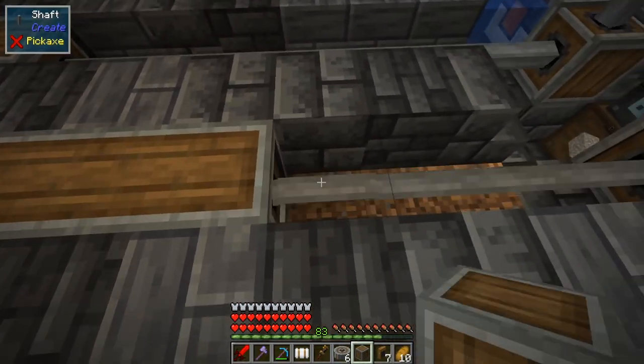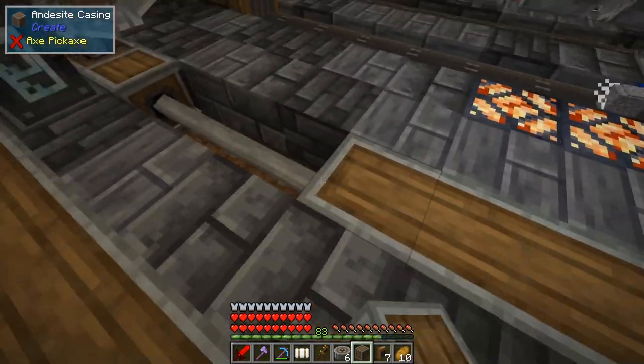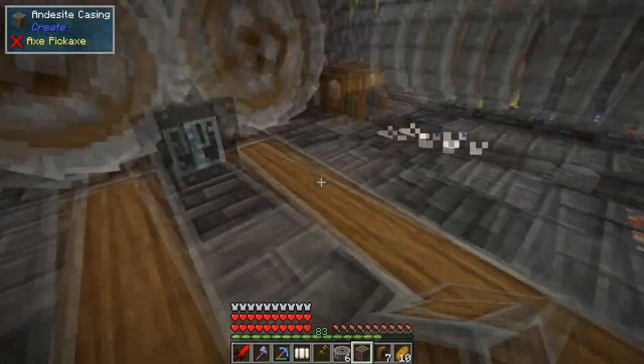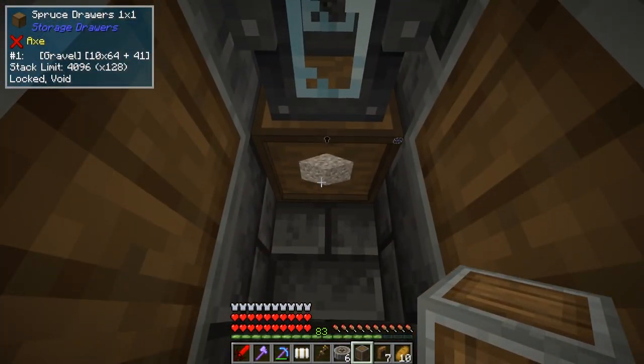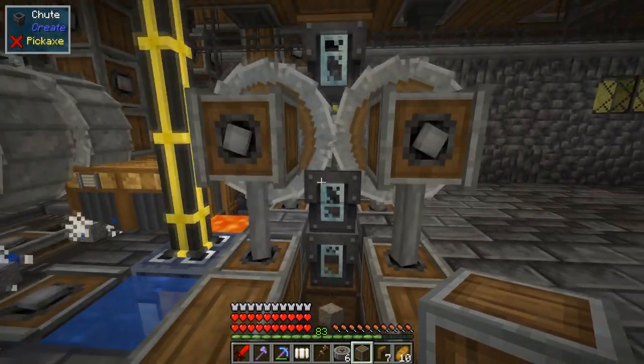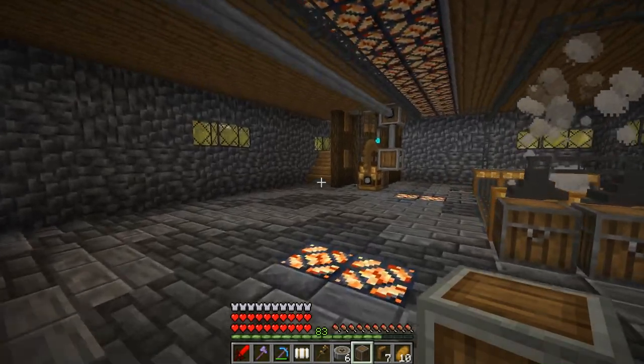We can cover up our mess — take some casings and click them on the shafts. We've got a nice little staircase, and the gravel box now has 10 stacks in there. It's running at slow speed, but we can turn it up.